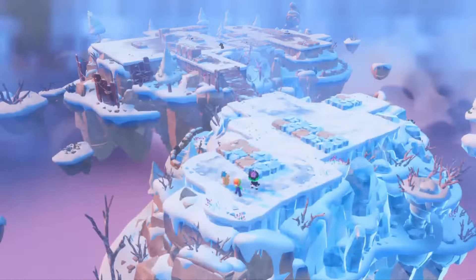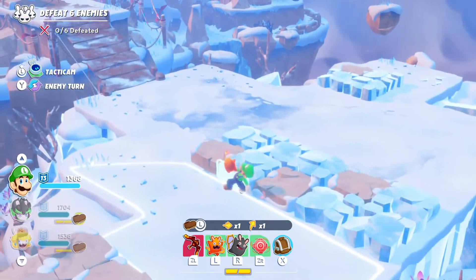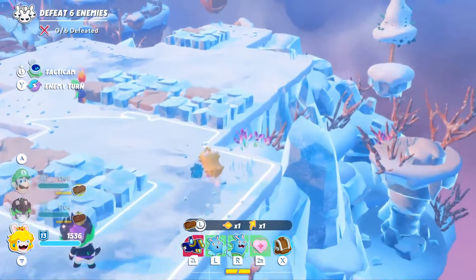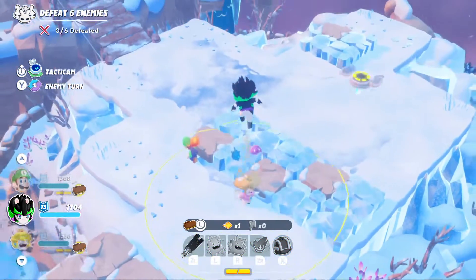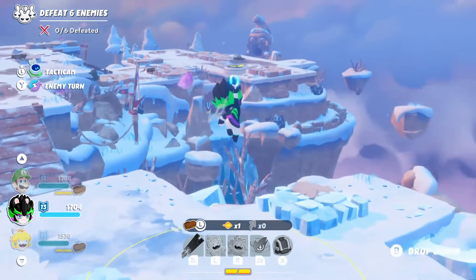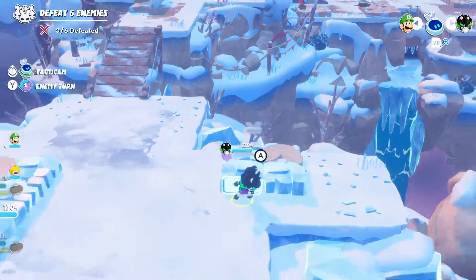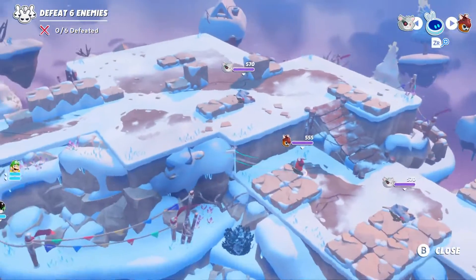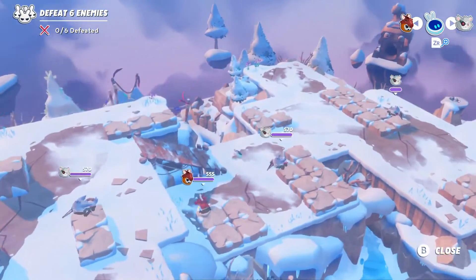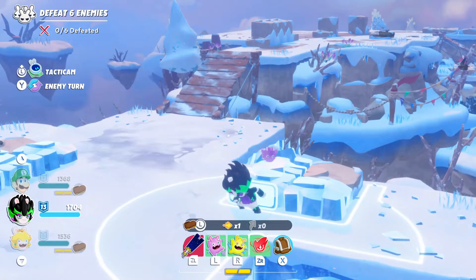Let's go have some fun with this. We'll skip this and start the next battle. Before some team coverage - let's get Edge to take perfect protection. Going to Tacticam, there are only three Lone Wolves and one Flaming Stooge. We have to defeat all six enemies - that's the objective. We'll have one of these enemies go first and power up with their range.